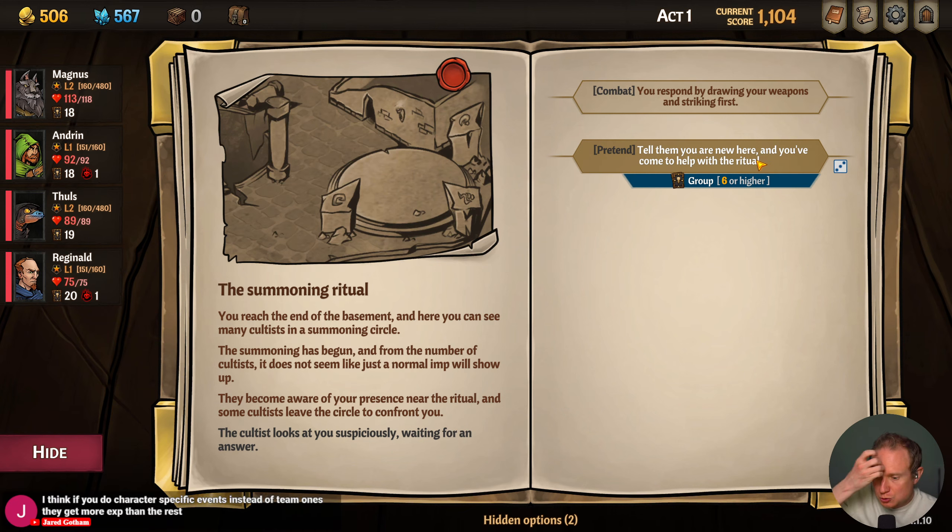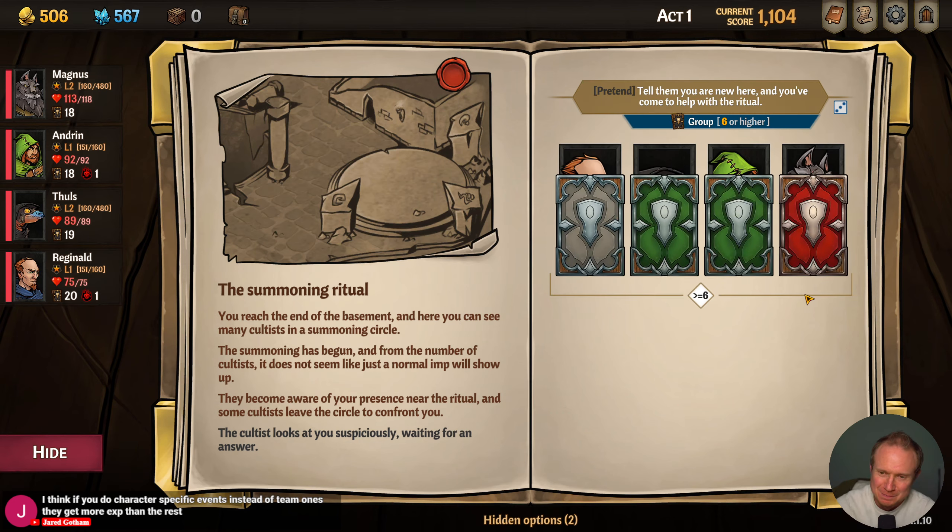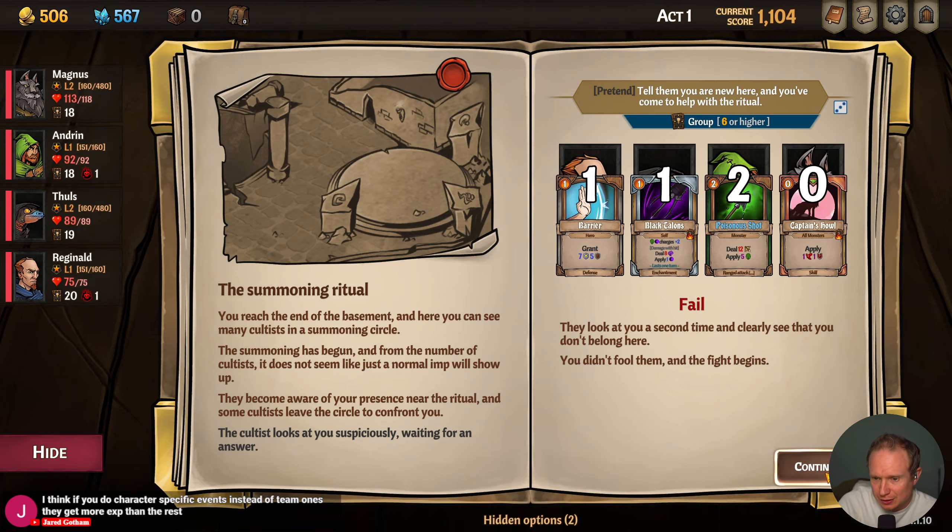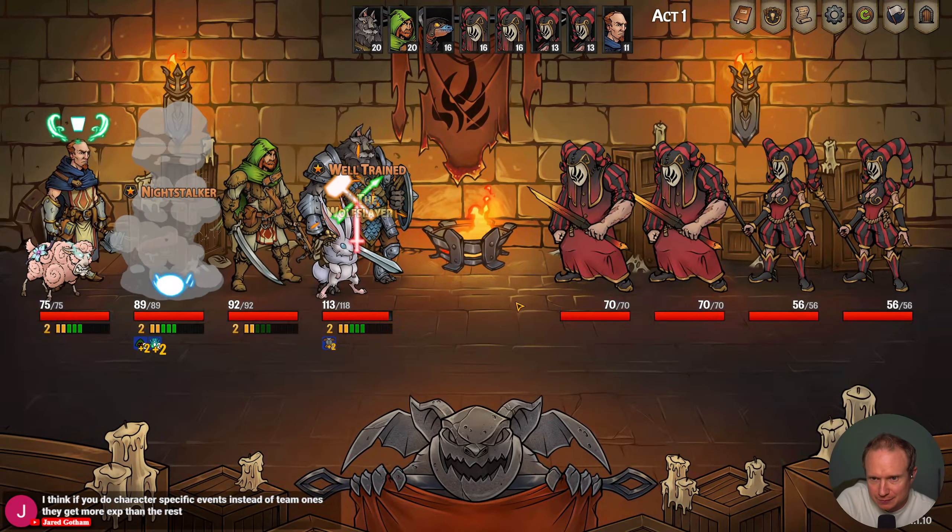I think if you do character-specific events instead of team ones you get more XP than the rest — oh interesting! Okay, let's pretend — should be funny. Fail. Alright, the fight begins — that's okay, we tried our best.